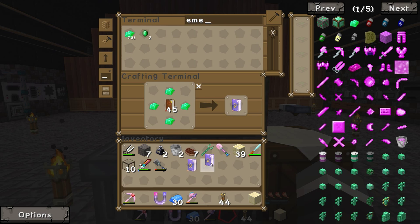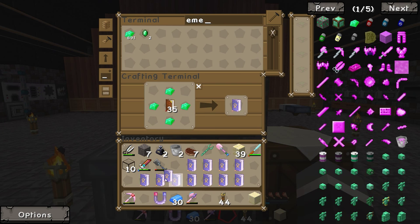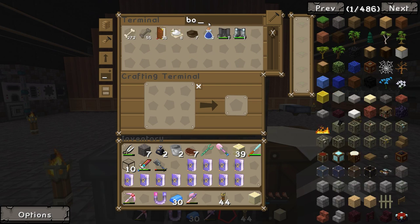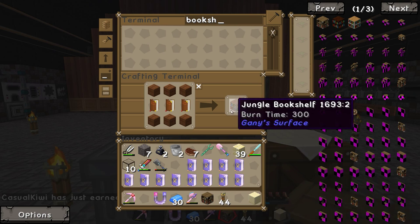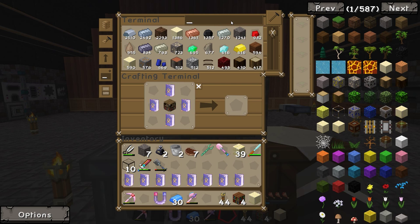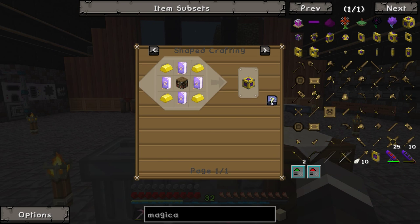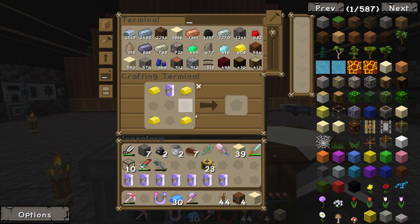We'll grab four Flim Flam books, then make some bookshelves. We need magical wood, which requires gold plus wood. That gives us 23 magical wood — I thought it only gave 19, so it's been buffed. We'll make more because I want to make some tools out of it. There's an issue with Gainey's mod bookshelves — they don't work for the recipe. We need standard Minecraft bookshelves using spruce, so we'll make those instead.